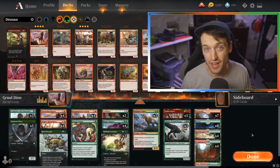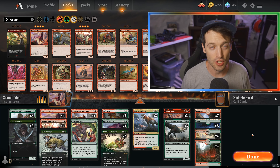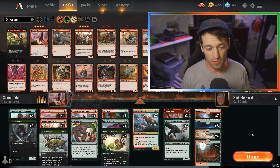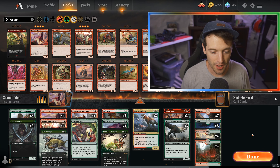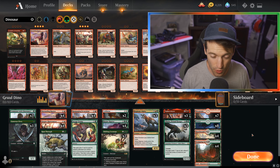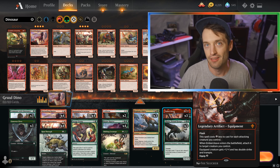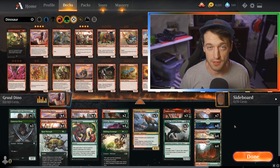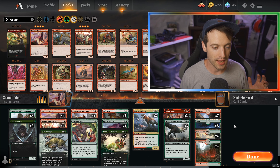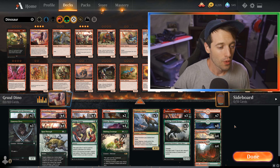I think Gruul Dinosaurs may just be that deck. The highest I ever made it in Mythic was top two or three hundred, and that was playing Jund Dinosaurs. This deck could have existed in that standard — Ram Through is basically the only new card — but it's still so good. We dropped the Jund aspect and went full Gruul for full consistency. We get to play Embercleave, double-red and double-green spells, and when it works, it feels so good.